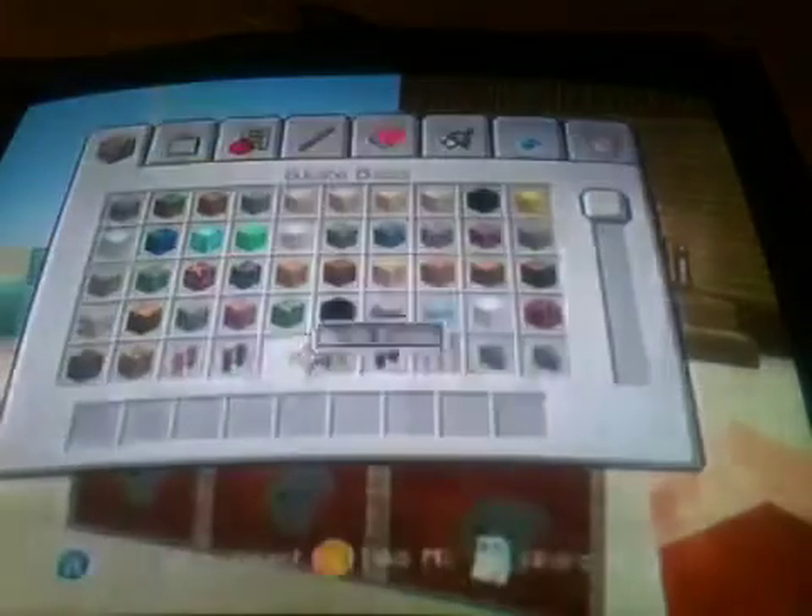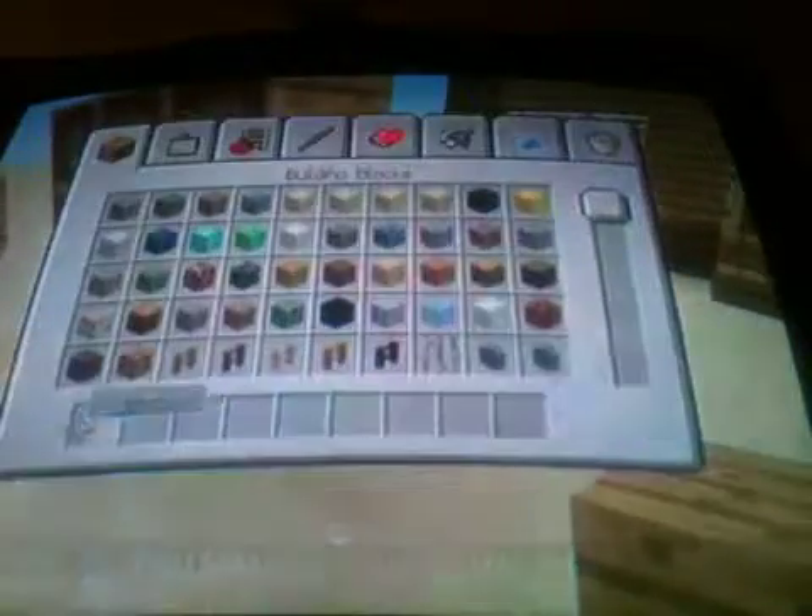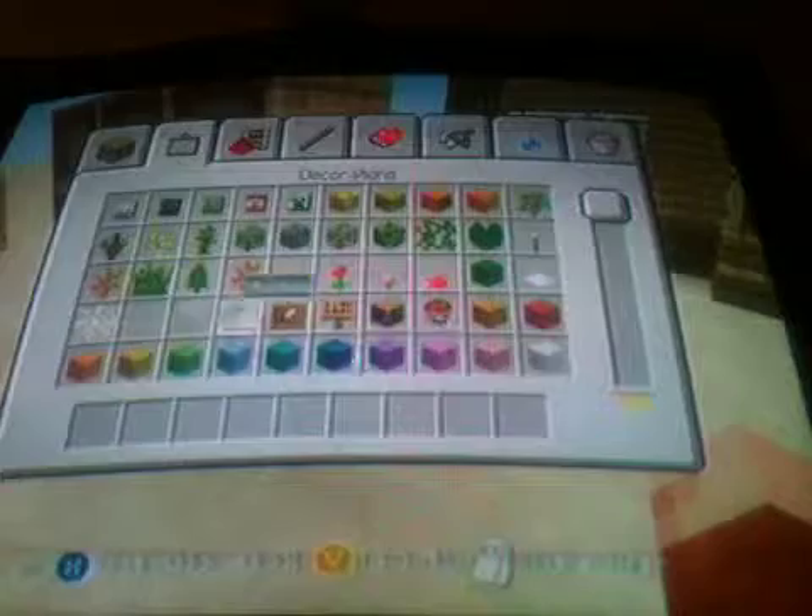This is how maps work now. If you put them in item frames, this is a normal item frame and this is the map item frame. It does kind of glitch out at first — if you look at the bottom of the screen you can see it disappears. It's still a bit buggy, but it does that on PC too, so it doesn't really matter.